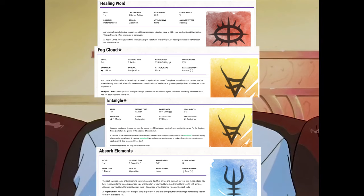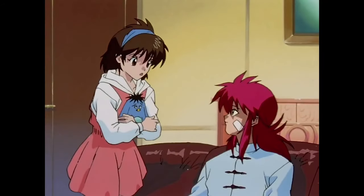The four first level spells I prepared were Absorb Elements, Entangle, Fog Cloud, and Healing Word. This will provide us with plenty of battlefield control, which is what Kurama is great at.